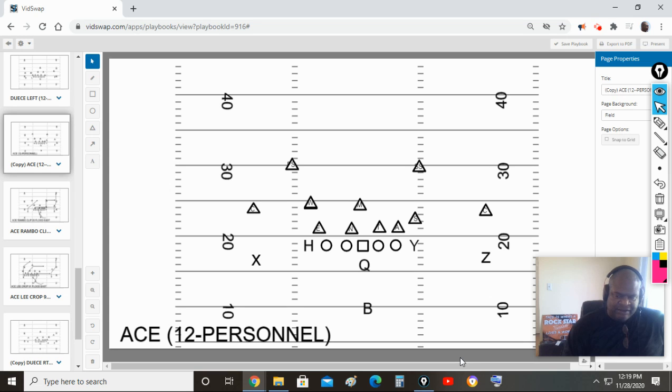Here we go with the passing portion of our install for phase three. I'm going to specifically focus on the flood game, because remember I said that when we're in 12 personnel we want to invite the defense into the box and play against our run strength, and then use that to get out and work in the flood game.